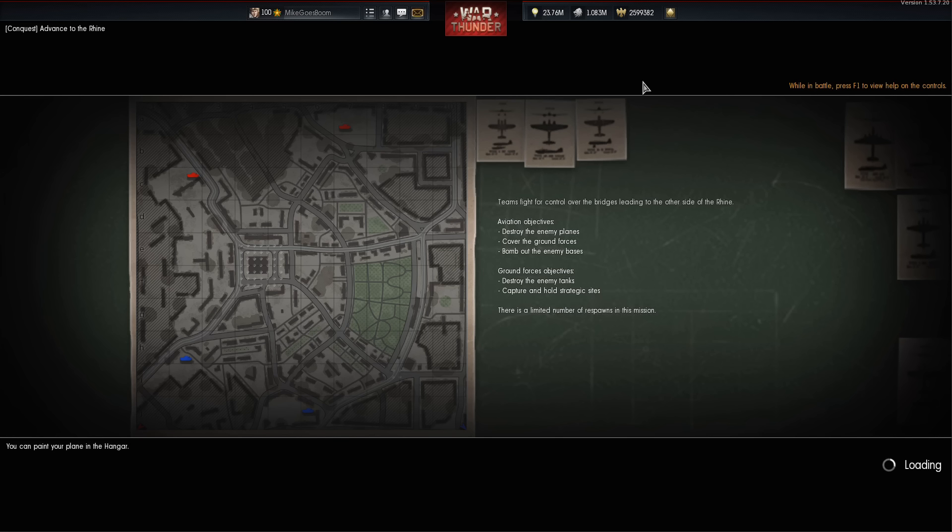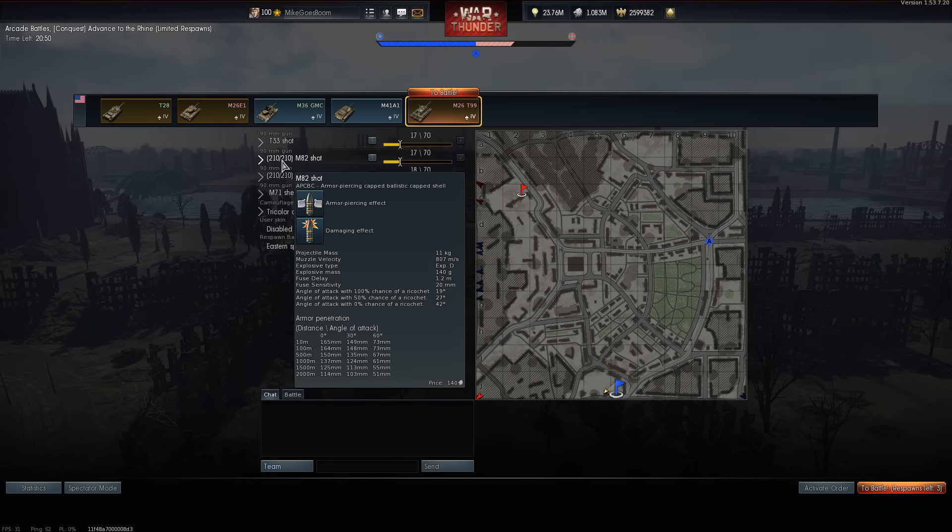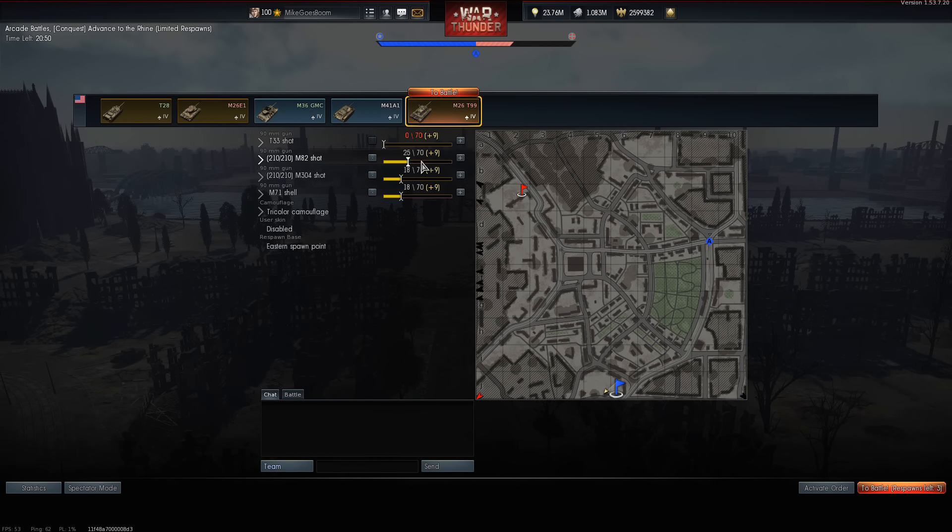So I finally managed to get onto the dev server for once, and I'm going to take out the new M26 Pershing with rocket launchers. Now of course I absolutely forgot to actually assign the rocket button, so we have to do that before we get into any trouble, but that should not be a problem.